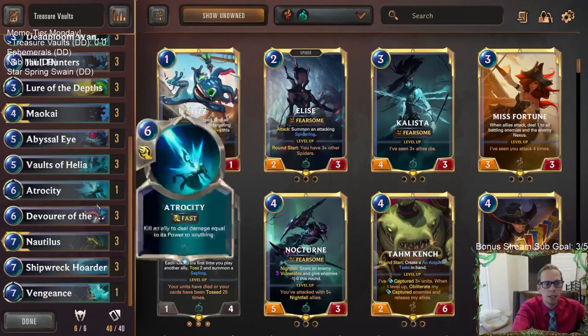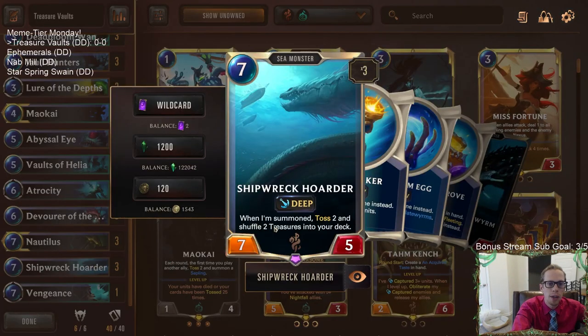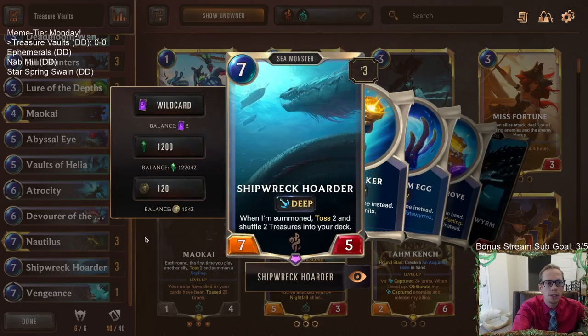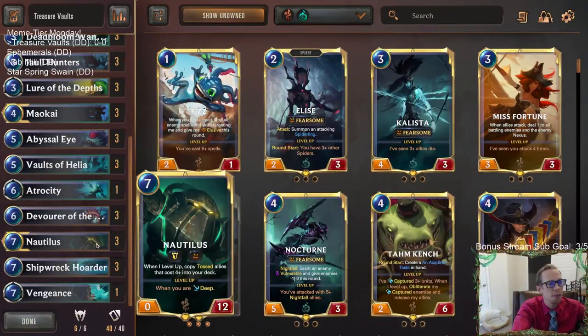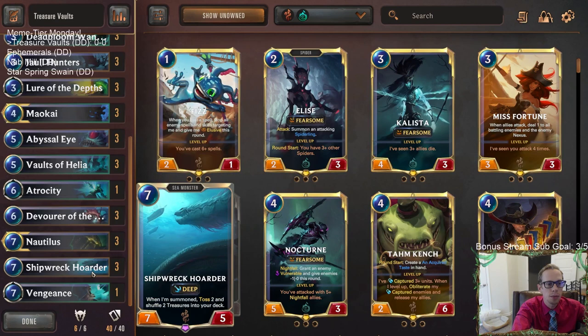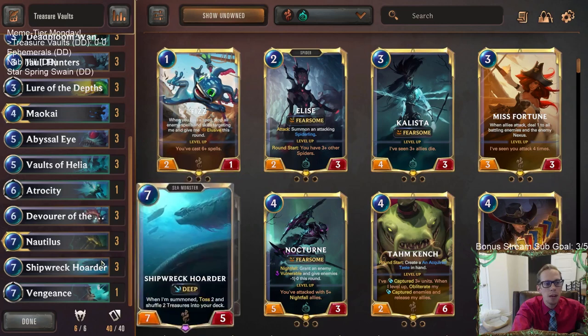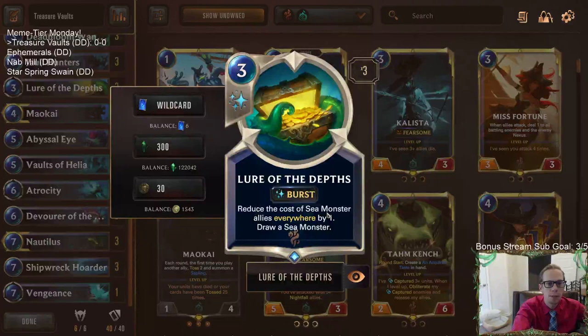The real point of the deck is to have Vaults of Helia go up the chain and get us to Shipwreck Hoarder. Shipwreck Hoarder: whenever someone tosses two, shuffle two treasures into the deck. So we're using Vaults of Helia to put Shipwreck Hoarders into our deck and get some treasures. Now Shipwreck Hoarder costs seven — the same as Nautilus — so that's kind of awkward. But what if we could get both? We want Vaults of Helia to get us a Shipwreck Hoarder and a Nautilus.